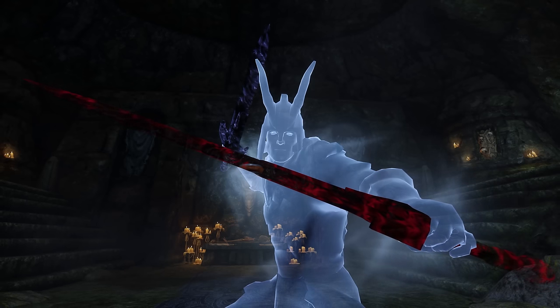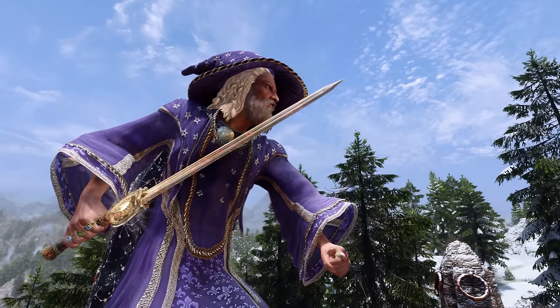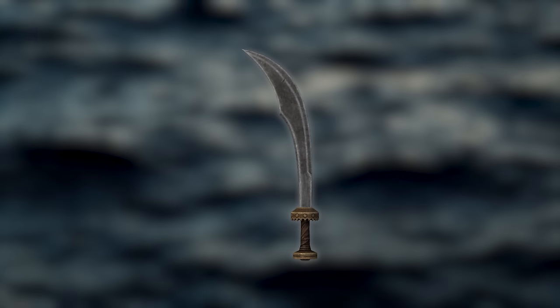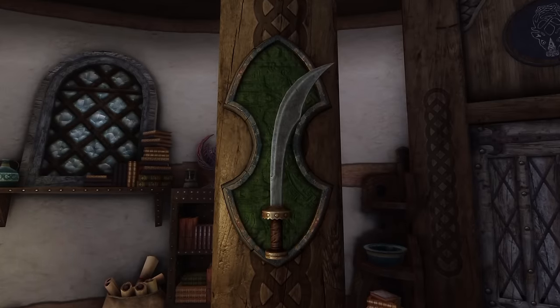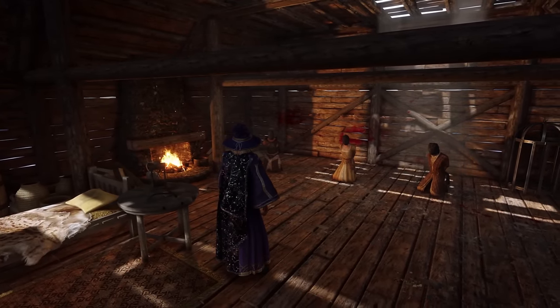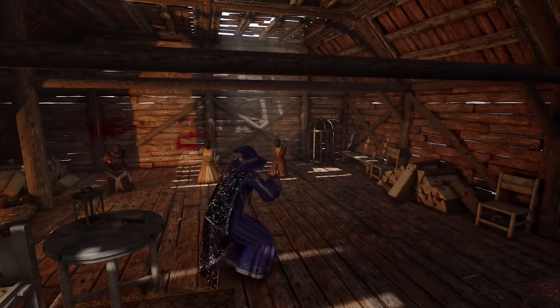Swords are an iconic choice for Skyrim adventurers — they suit stealthy assassins, berserker warriors, and everyone in between. And while there are many powerful blades to choose from, only one truly deserves the title of overpowered: the legendary Windshear. This unique scimitar might look unassuming, but it hides a staggering secret. To claim it, you'll need to tread a path of darkness and danger by joining the ranks of the infamous Dark Brotherhood. Their questline is a twisted journey filled with deceit and assassination — you'll need to navigate a world of whispers and poison, proving your worth through cold-blooded deeds.